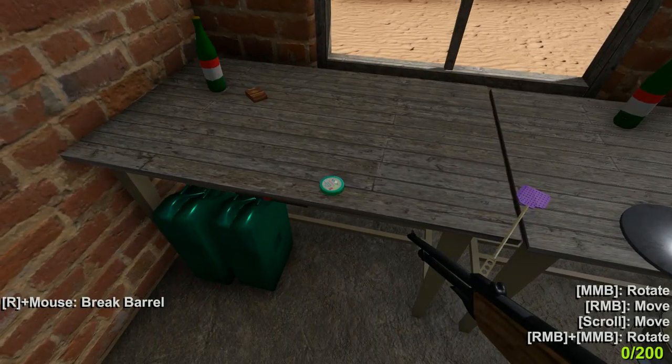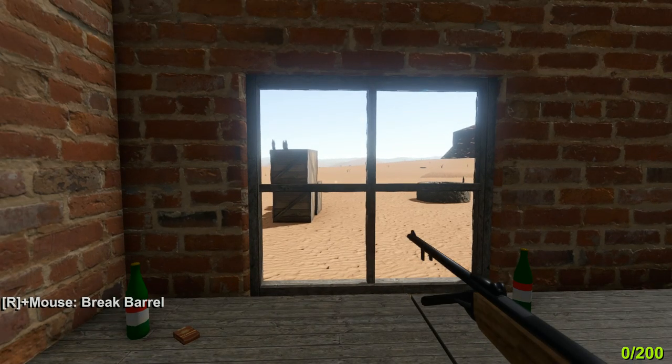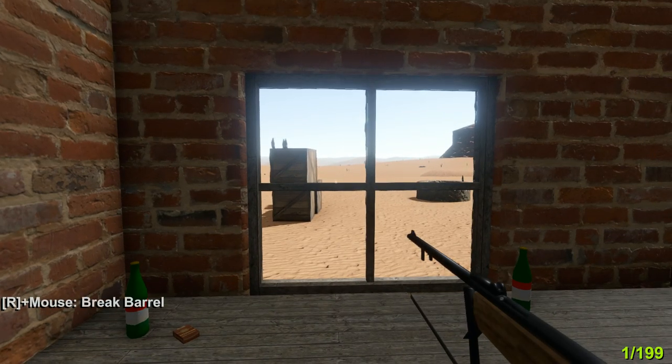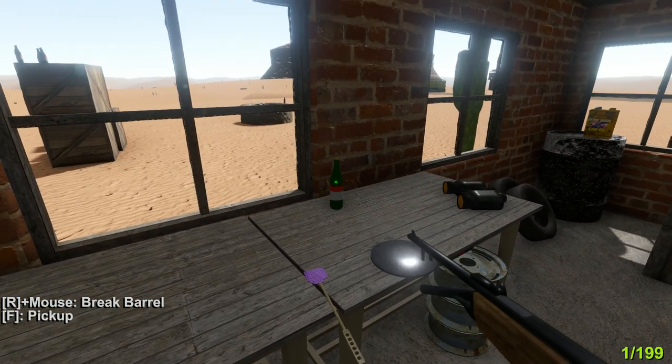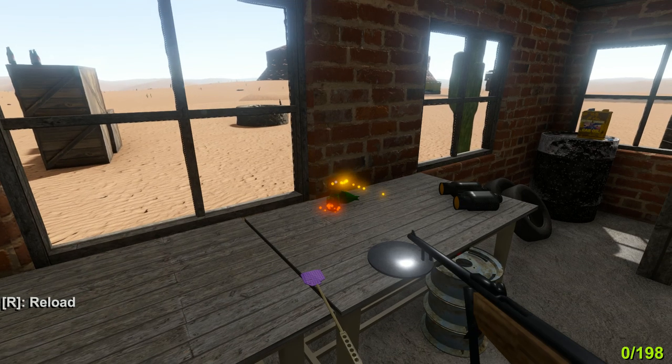So it's in our inventory when you first pick something up. We have these — I'm guessing this is a BB gun. Break the barrel, reload, blows the barrel. Got it.